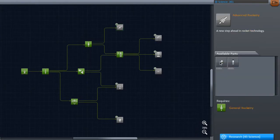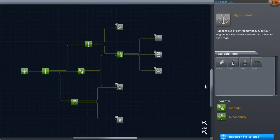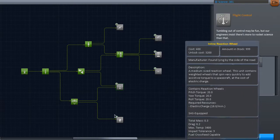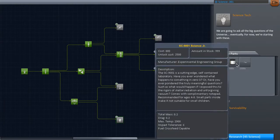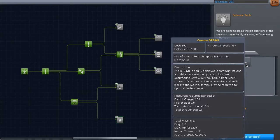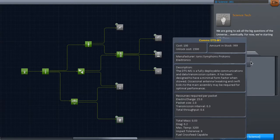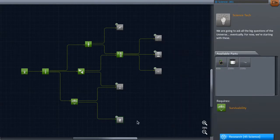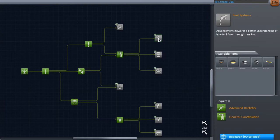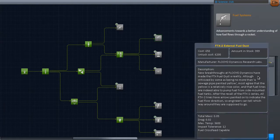In this tier we have some additional parts — looks like a bigger fuel tank, some winglets, a probe cockpit, an inline reaction wheel. We've also got a battery pack, the Science Junior, and a new antenna which I think transmits at a lower penalty — like something that was 40% you can now get 50% or so. I think we're going to go ahead and grab that one to start.